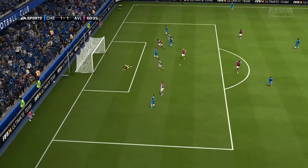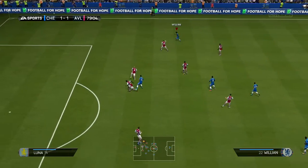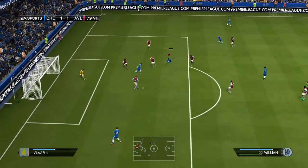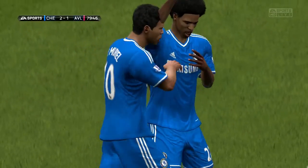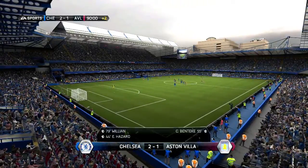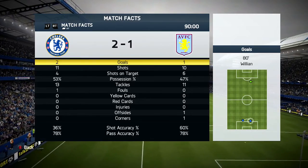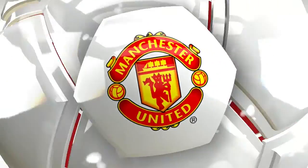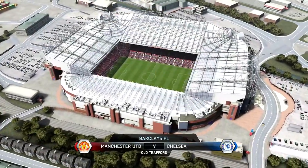In the second half, Willian gets an opportunity. We clear it out but not very well — Benteke finishes with the outside of his boot, an immense finish. He's a monster in-game and might be someone I'd look to pick up in the January transfer window. You can see the replay — Schwarzer did not stand a chance against that shot. Benteke picks the ball up again and finds Cisse, who must have come in via transfer. Willian picks the ball up on the outside, cuts inside, and goes for the finesse shot — just wide of the mark.